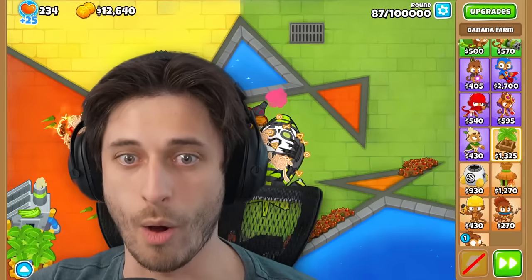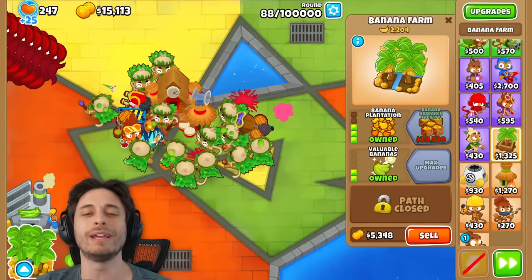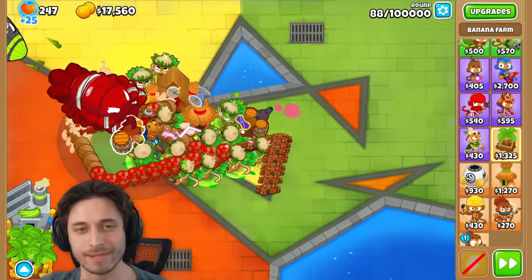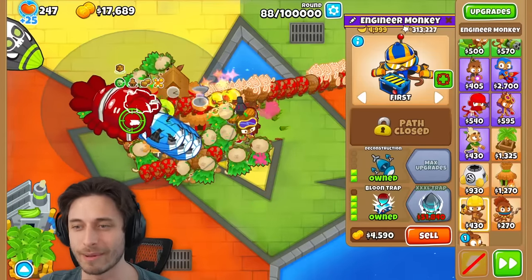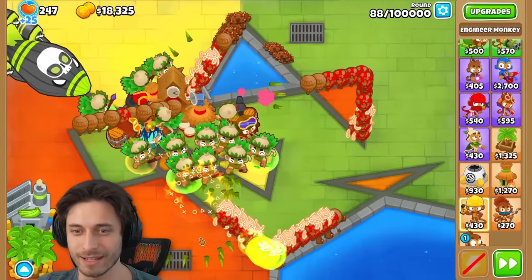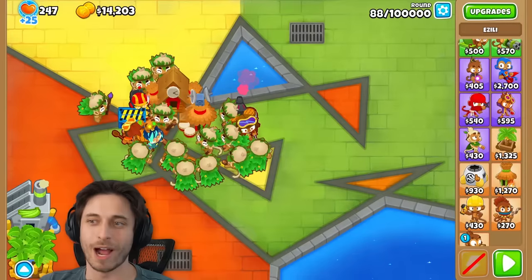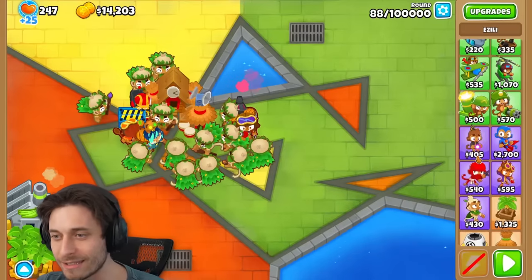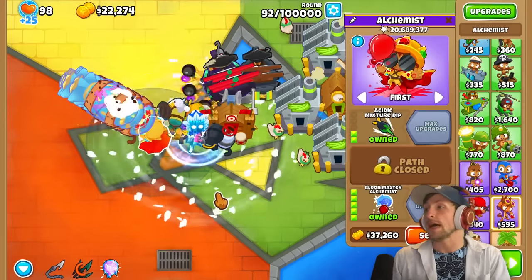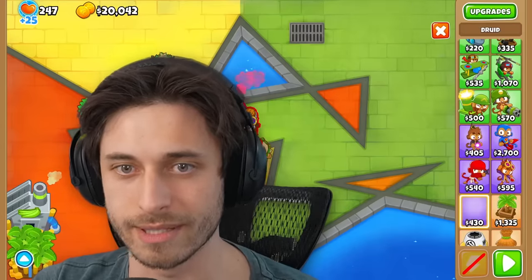Am I going to lose right here? That's insane — I can't believe I stopped that. Each MOAB that gets popped is so annoying. Wait — why don't I just absorb the MOABs completely so I don't need to worry about the ceramics coming out? Now you're thinking with portals, Saber. Am I going to lose this? I lost that. What gets random MOABs immediately? Pirate Lord, Tech Terror. Saber, my Balloon Master Alchemist has 20 million pops.